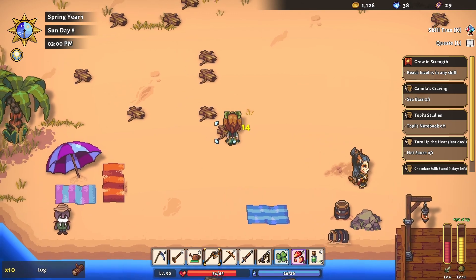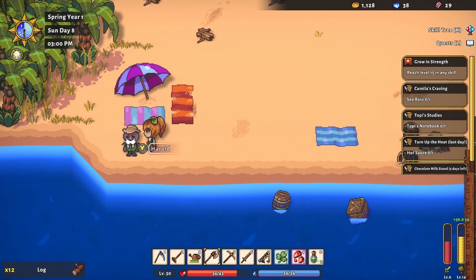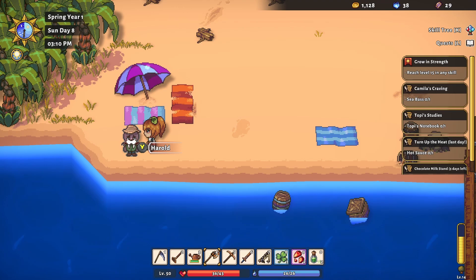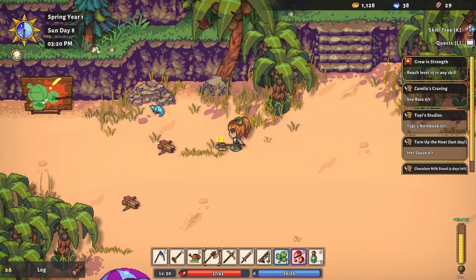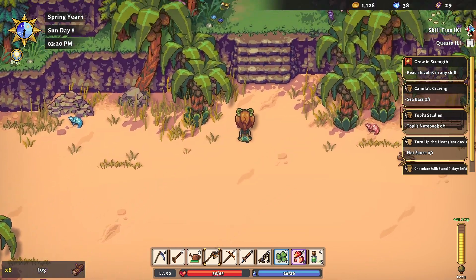Who's this cute little guy down here? Harold. He says: 'I knew I shouldn't have left out my fishing nets over the winter. They got lost in the snow and I can't find them anywhere. My dad is going to really grill me for this one.' I feel bad for him and we didn't even get an option to help. Well, that's kind of sad. It would be nice if we could help him somehow.